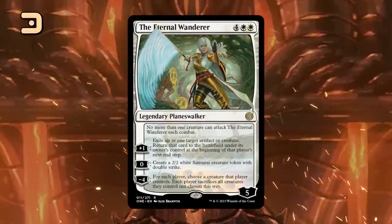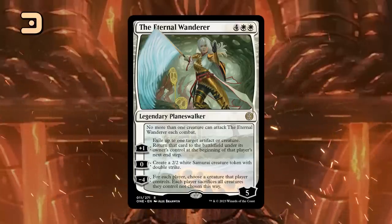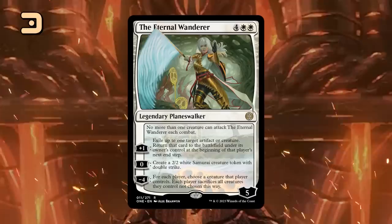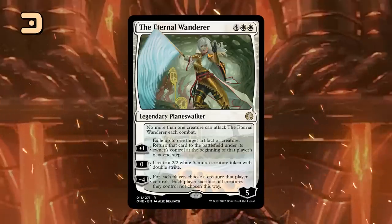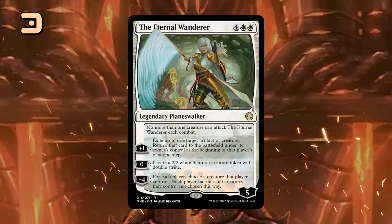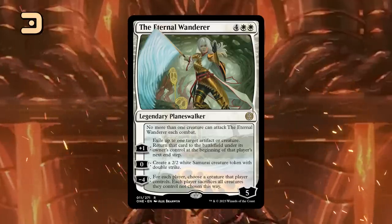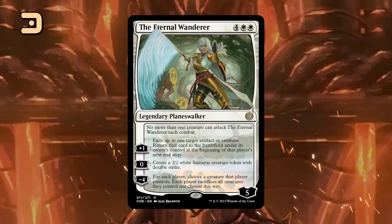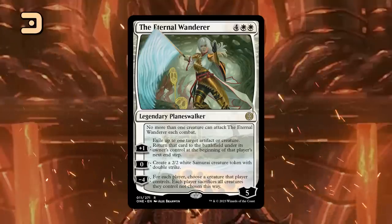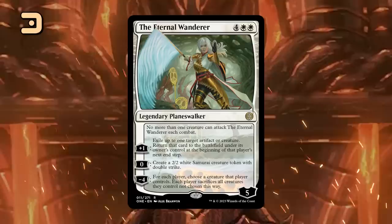At number 3 we have the Eternal Wanderer, a 6-mana planeswalker with a unique passive ability that limits the number of creatures that can attack it. The plus 1 ability can flicker any artifact or creature, so this can both re-enable enter-the-battlefield abilities or take an opposing creature out of commission for an entire turn cycle. The 0 ability creates a 2/2 samurai token with double strike, and the minus 4 is a pseudo-sweeper, removing all but one creature of our choice for either player. Since we're sacrificing creatures instead of destroying them, this can also get around indestructible effects — the perfect curve topper for a controlling white deck.